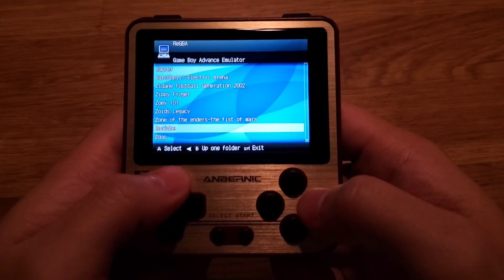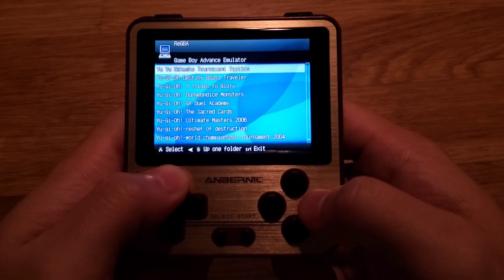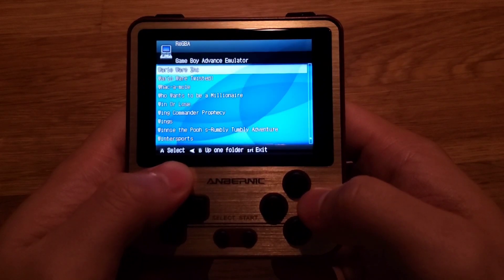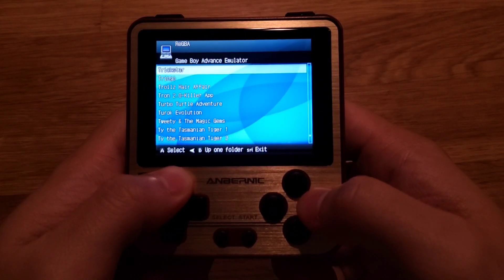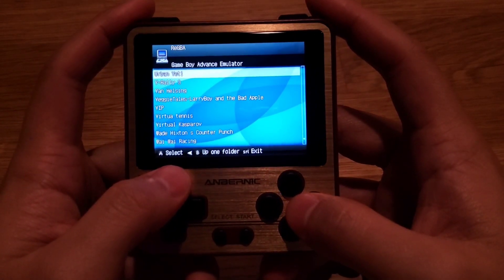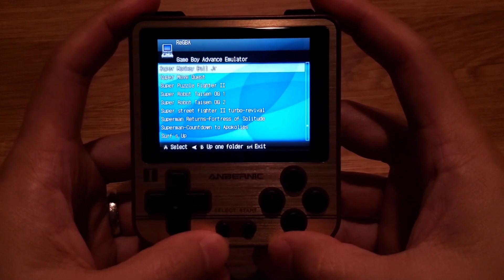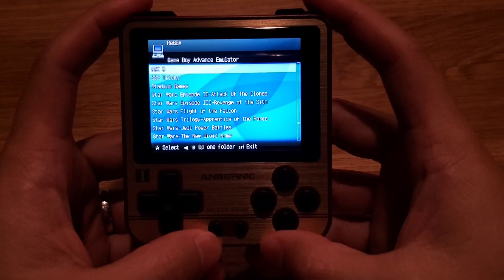Moving on to Game Boy Advance — of course they got all the important ones in here, if not everything. They have Zelda and Pokemon. Let's see what Pokemon games they have. Fast forward to the P section. All the Super Mario games are also included.